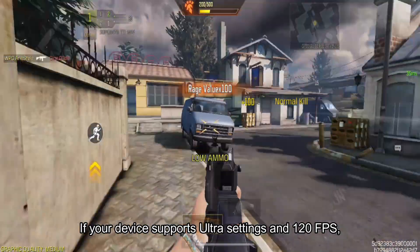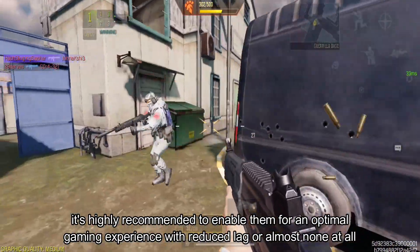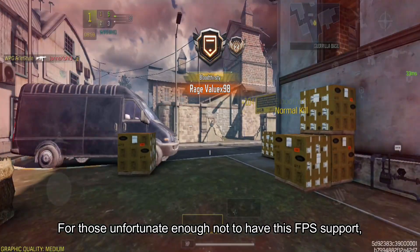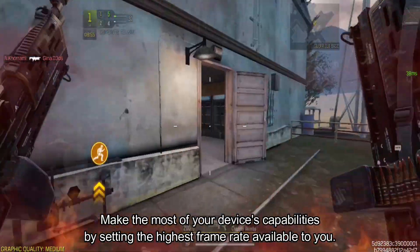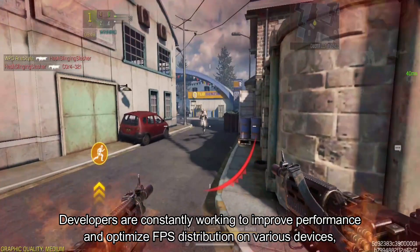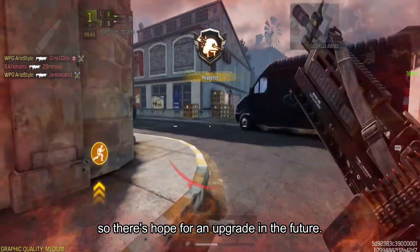If your device supports ultra settings and 120 FPS, it's highly recommended to enable them for an optimal gaming experience with reduced lag or almost none at all. For those who don't have this FPS support, fret not — make the most of your device's capabilities by setting the highest frame rate available to you. Remember, developers are constantly working to improve performance and optimize FPS distribution on various devices, so there's hope for an upgrade in the future.